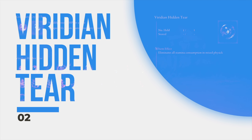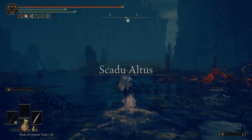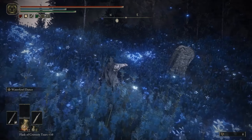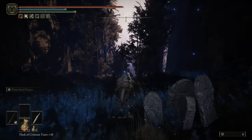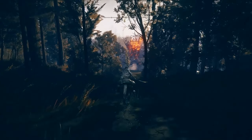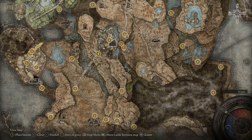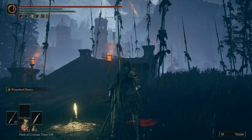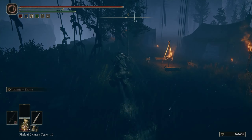Before heading north into Scadu Altus, let's cover some of the hidden Furnace Golems found off the critical path. The first one is found just outside the Cerulean Coast, to the south of Gravesite Plain. To reach this area, go to the Castle Front Site of Grace across the Ellac Great Bridge, just outside Castle Ensis in the northeast part of Gravesite Plain. From here, follow the dirt path to the southeast.